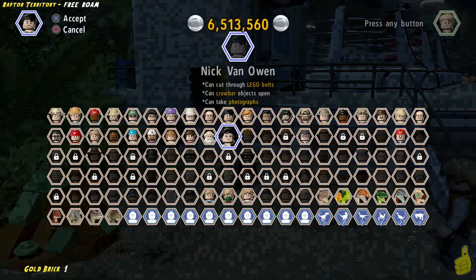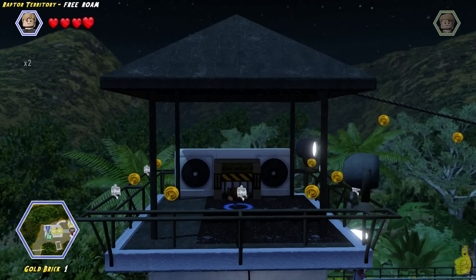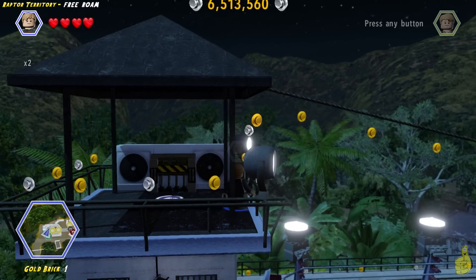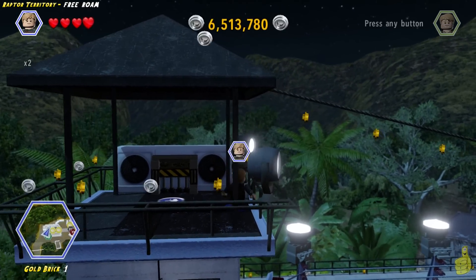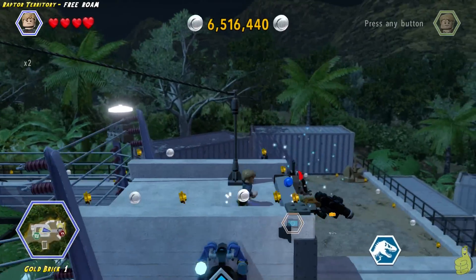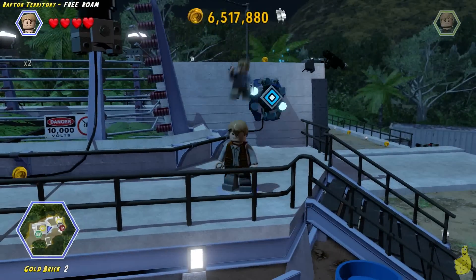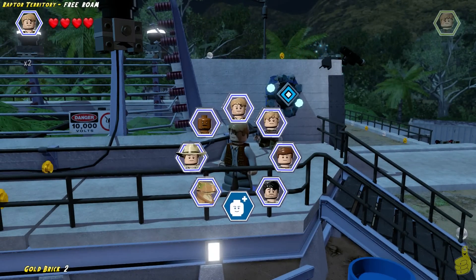Sometimes you'll see that the gold brick totals do not match the amount of gold bricks found — that's because some of these items actually give you a gold brick, like a photographic moment, as well as saving a dino and a worker in peril. Use a little guy to go through the mini door on the left hand side, right below where we freed that worker in peril, and jump up and ride the zip line down for that gold brick.